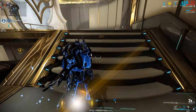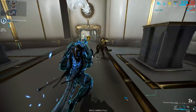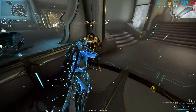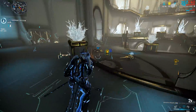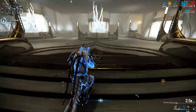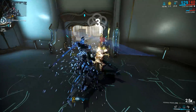Now I know you're wondering how red crits play into this, because a lot of us are looking for red crits in a weapon — that is the definition of a critical weapon. You sometimes build for red crits, as we've seen in weapons like the Dread or when you attach certain Riven mods that push a weapon into the red crit zone.